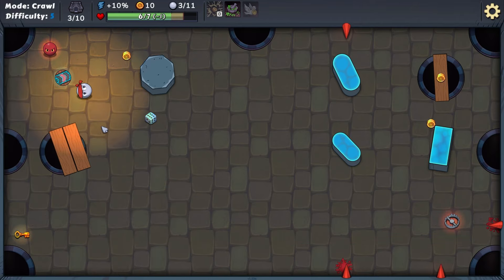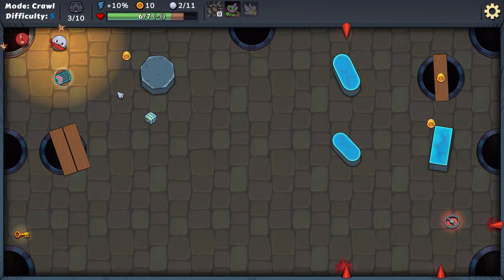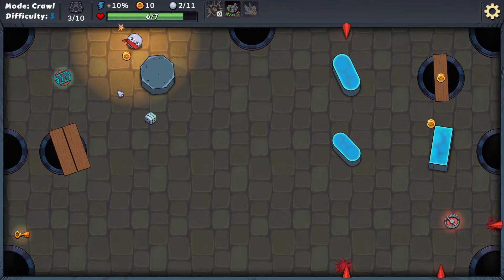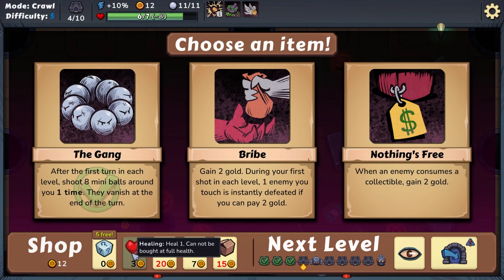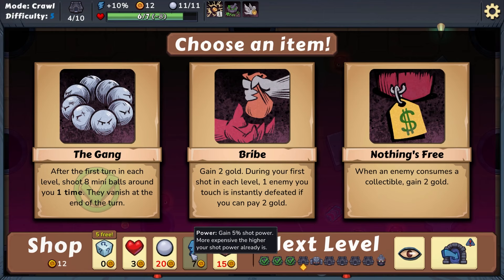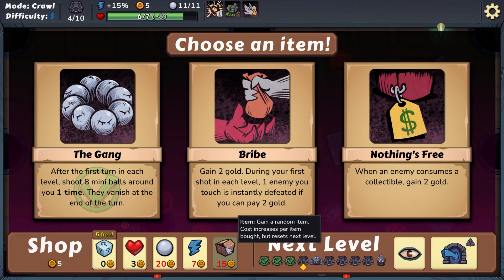This should set us up for a shot up here — what have I done? We're gonna set up a shot this way, or should we try for the bounce shot? Pro gamer! I would have liked to see this key but it's okay. After the first turn in each level, shoot eight mini balls around you one time. Or: when an enemy consumes a collectible, gain two gold. Let's do this — we'll also get five additional shot power.